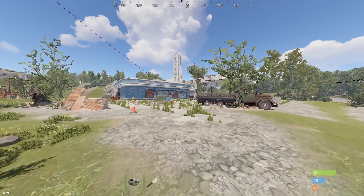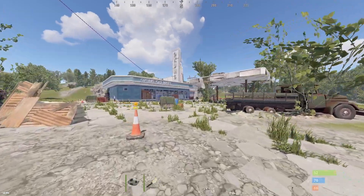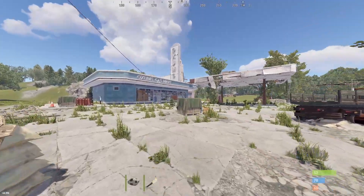What is going on everyone? Today we have the third monument guide for our series and it is Oxum's gas station.